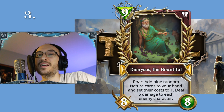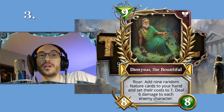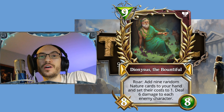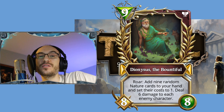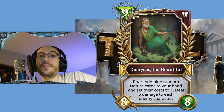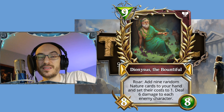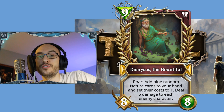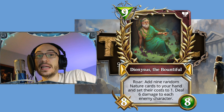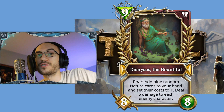In third place, we have Dionysus the Bountiful — a nine-mana Nature card. It's an 8/8. Roar: add nine random Nature cards to your hand and set their costs to one, and deal six damage to each enemy character. That means it's going to wipe out the whole board and also hit your opponent right in the face for six damage. It's also an 8/8.